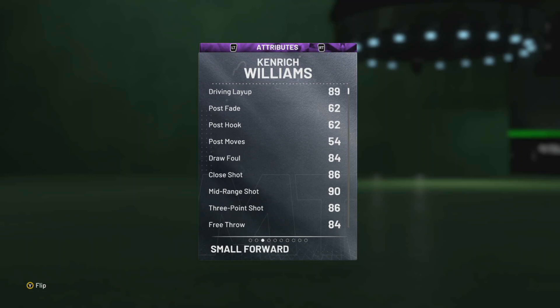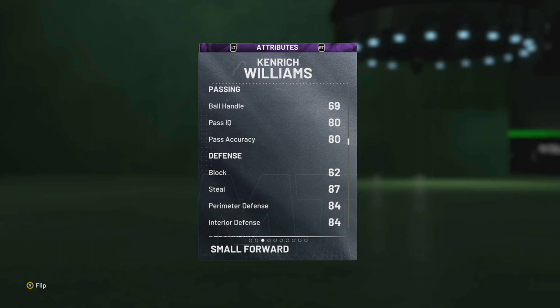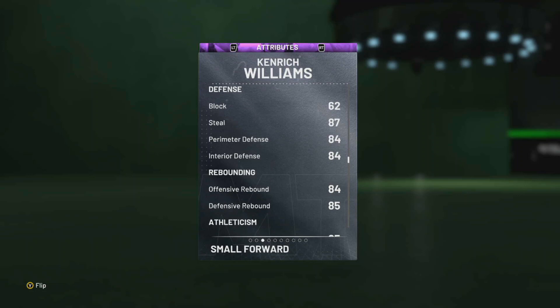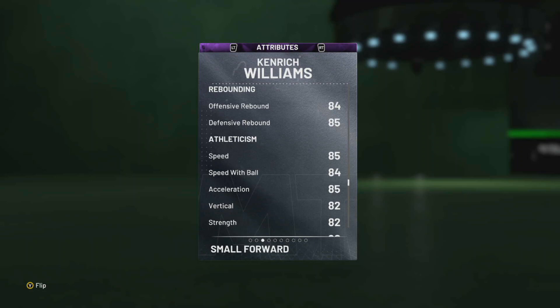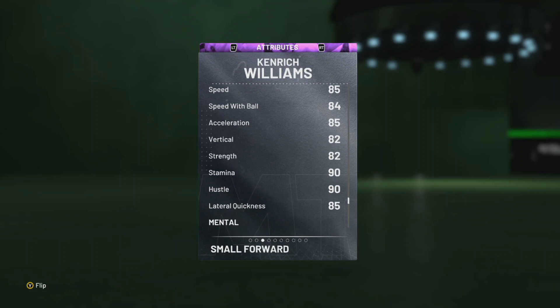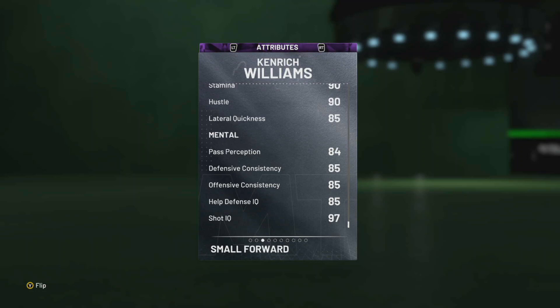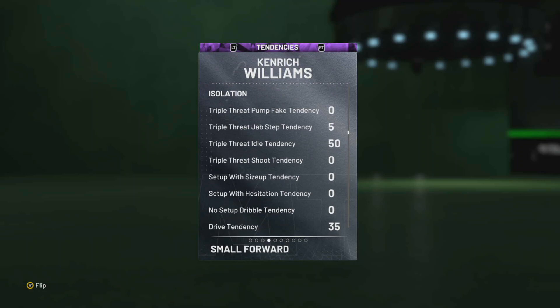Driving layup 89, no post fade, Draw Foul 84, Close Shot 86, Mid-Range Shot 90, Three-Point Shot 86, Free Throw 84, Standing Dunk 70, Driving Dunk 80, Ball Handling 69 — cannot speed boost, but when you EVO him it's gonna be close to 90, which is insane. Block 62, Steal 87, Perimeter Defense 84, Interior Defense 84, so he can play inside and out. Offensive Rebound 84, Defensive Rebound 85. Speed 85, Acceleration 84, Vertical 85, Strength 82, Stamina 90. Lateral 85, Pass Perception 84. Defense IQ 85, Offensive IQ 85, Shot IQ 97 — not bad at all.